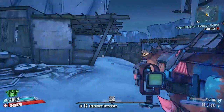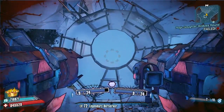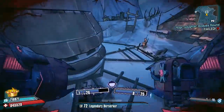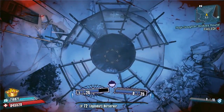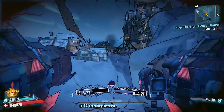For the rocket-jumping Gunzerker, you can simply Gunzerk two Badabooms, jump up onto here — I misfired there which screwed me up — but you can see you can get some height even if you mess up. Once again, just drop two grenades down, fire your Badabooms, jump, and aim for the cliff. It's easy to clear completely with no getting stuck, so it's much much easier. That is how you do it with the Gunzerker.